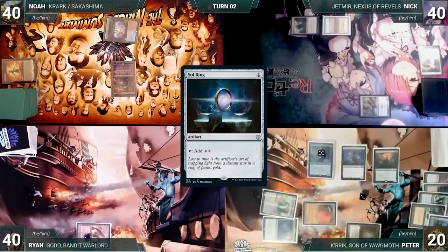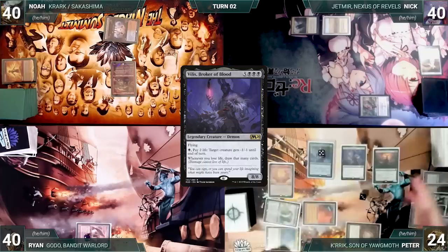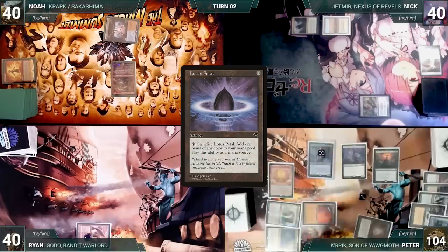Peter casts a Sol Ring, then activates Villis targeting Krark — paying four life, drawing four, and gaining eight. With the Sheoldred trigger still on the stack, he repeats this process over and over, drawing a total of 40 cards and gaining 80 life. Then all triggers resolve and Krark dies. Peter casts Lotus Petal, pays two life to cast Reign of Filth drawing two through Villis and gaining four through Sheoldred, then pays four life to cast Professor Onyx, drawing four and gaining eight.